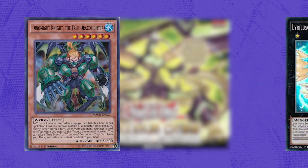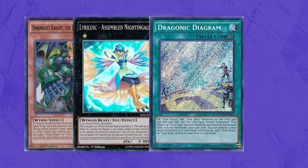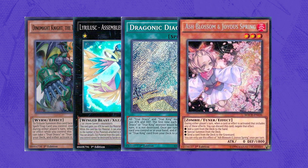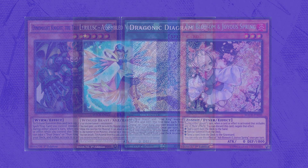The most recent set, Raging Tempest, brought Yu-Gi-Oh! players one of the most splashable and powerfully consistent archetypes of all time: Zoodiac. Leading into the next set, though, what could possibly come next? Then arrives Maximum Crisis. Among cards like the True Dracos, the first Lyrless support, Dragonic Diagram, and even Ash Blossom's first printing, we all thought that Diagram and Ash would be our largest worries. But it didn't take long to prove us wrong.